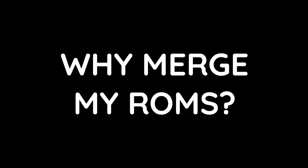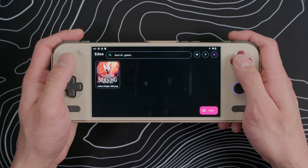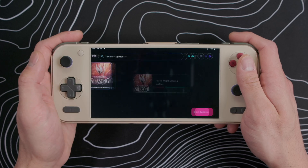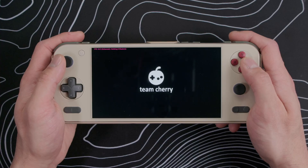You might ask, why should I merge my Switch ROM files, and are the benefits worth it? Normally, when you want to play Switch games on an emulator like Eden, you would load up a folder with your ROMs, and then your game would show up in the games list, and you can select and launch it, and that works great for the base game. However, updates and DLC are where this starts to become a pain.